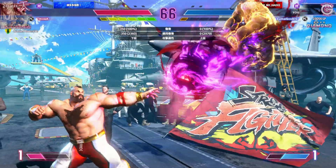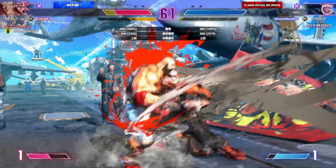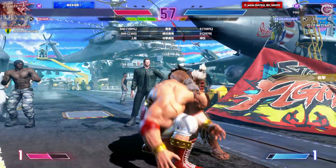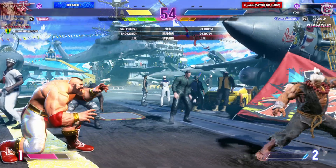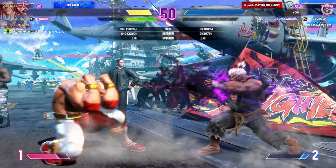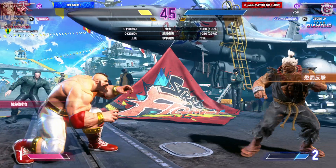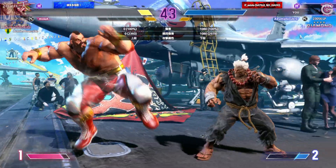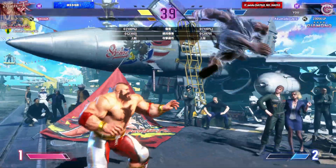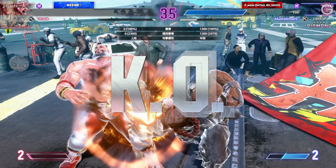Both fighters decide to reset the pace and assess the situation. Player two is going to have a hard time managing their drive now. Taking stock. Grabs them. In a dire situation, they can't afford any mistakes. Goes for a projectile to try and change the pace. Get the knockdown, and now breaks forward to pressure the opponent. Burnout activates! Burnout triggered! K-O!